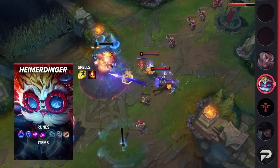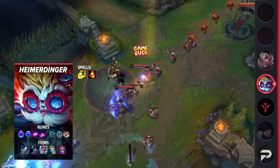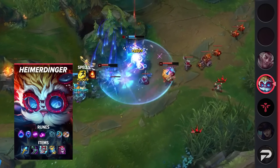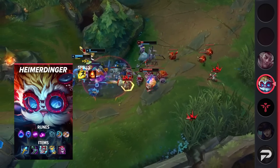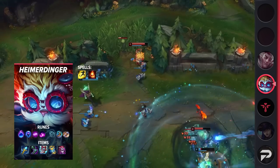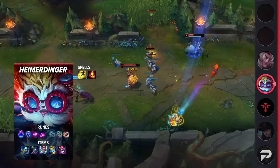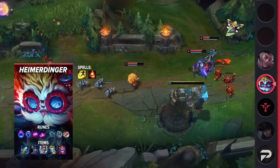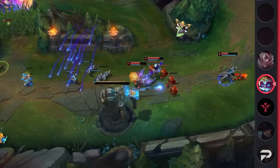Taking a look at his build, you're going to be running Flash and Ignite as your summoner spells. For your runes, be sure to take Arcane Comet, Transcendence, Absolute Focus, Scorch, Magical Footwear, and Biscuit Delivery. These runes will let you stay healthy and play extremely aggressively during the laning phase. Finally, your items will consist of Rylai's, Sorcerer's Shoes, Liandry's, Zhonya's, and Demonic Embrace. Don't forget to pick up your Spellthief's Edge so you can get your wards ASAP.